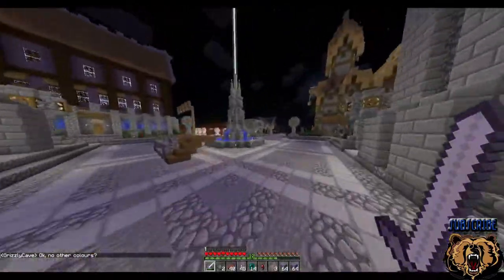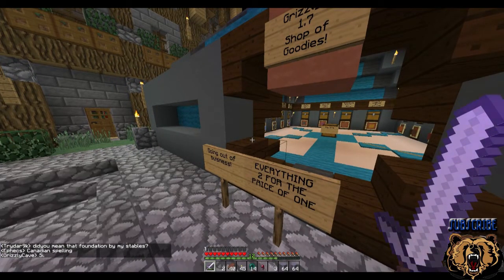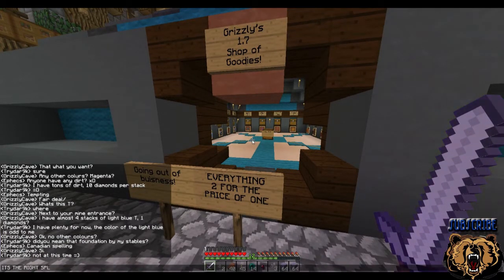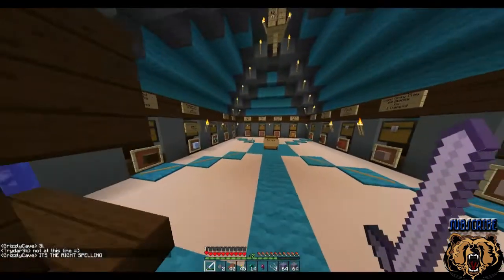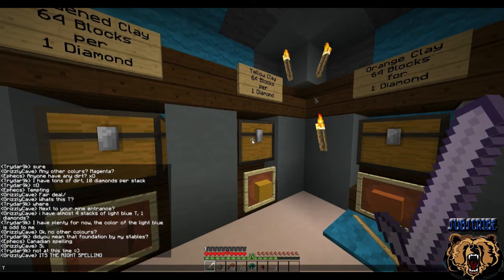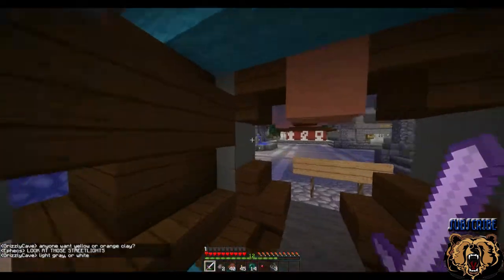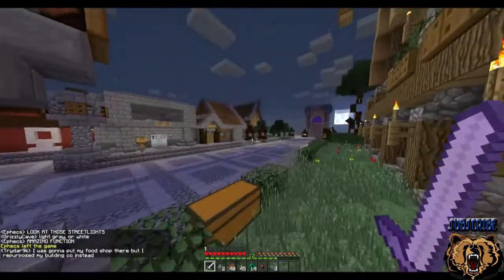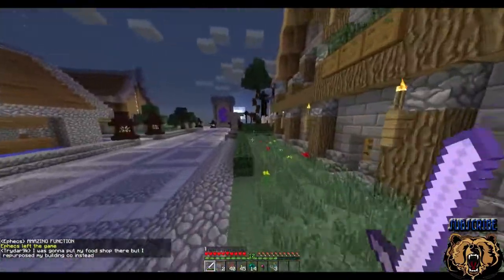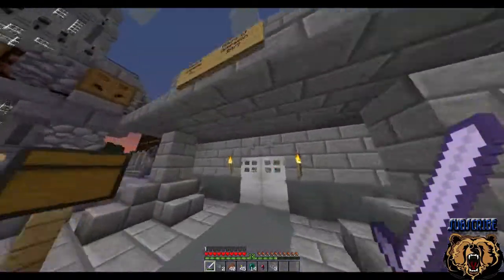Yeah, we got two diamonds for nine stacks. Put this all back - we got some magenta clay. I'm trying to get rid of light green or white. We're up from four diamonds, I made 12, so now we're up at 16.